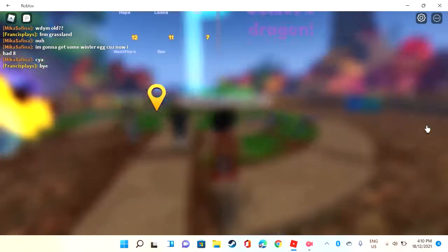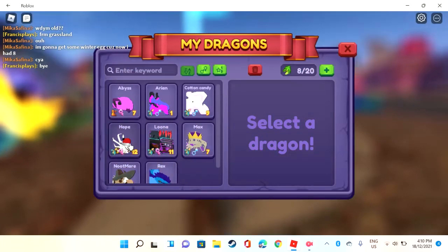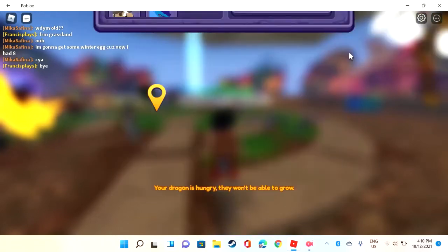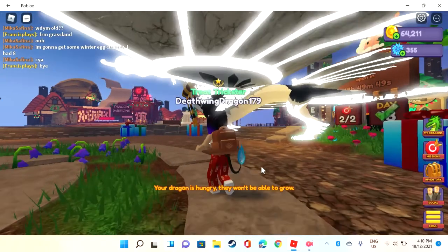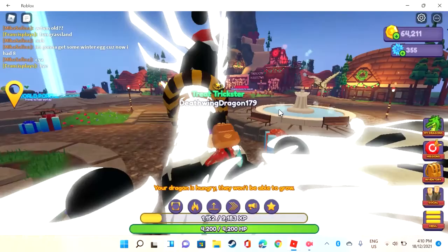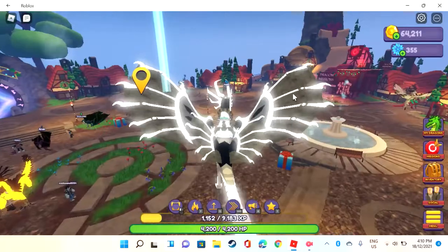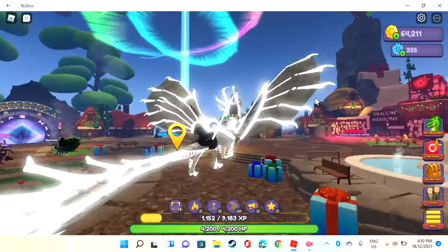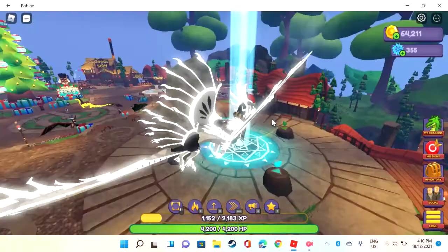Let's see which dragon to ride out. Let's get Hope — I don't think you guys have ever met Hope. This is Hope. She's from the Soloran event. I worked very hard to get her. Anyway, enough about that — let's go to the new world.